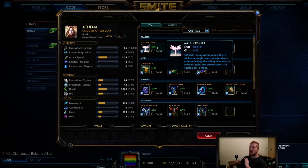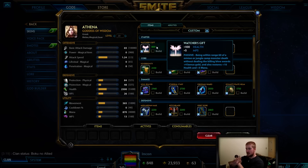Because of these two mana stats on this item, it opens up your consumables. You should not — I repeat, you should not — be getting mana potions with Watcher's Gift. A huge bonus of Watcher's Gift is that your consumables should be health pots and multi potions.